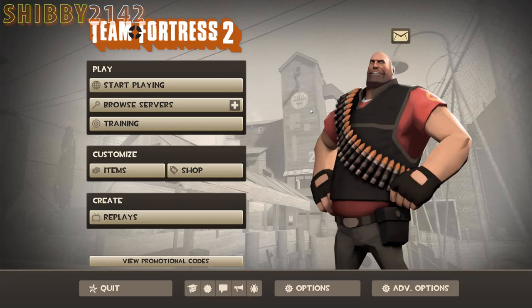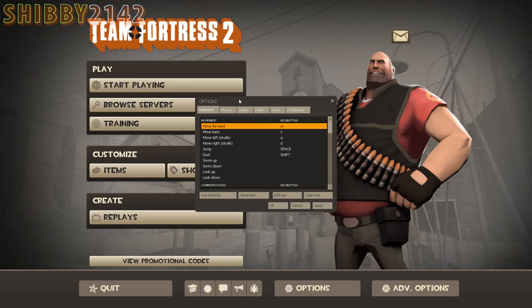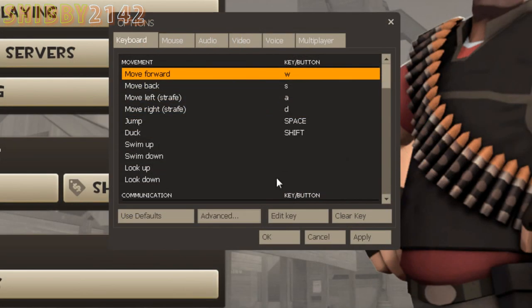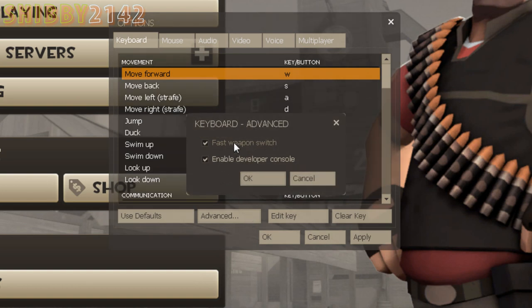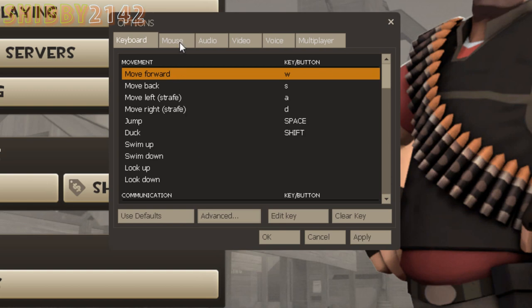This is the Team Fortress 2 main page when you boot up the game. Right away, you want to go to Advanced and click both options — make sure they're both checked and hit OK. That's for Weapon Fast Switch and Console.